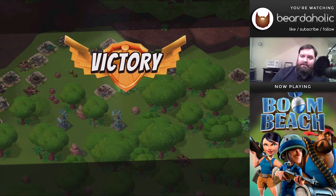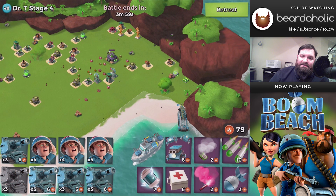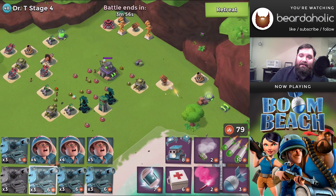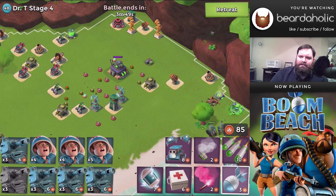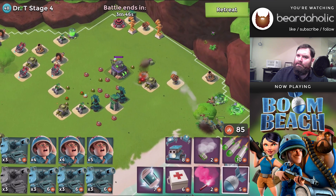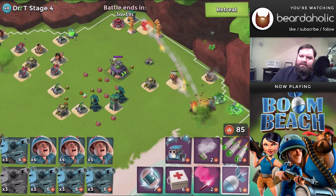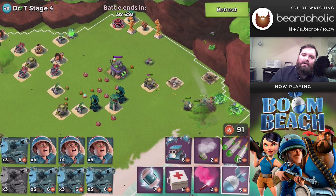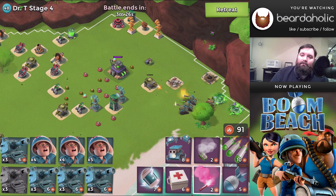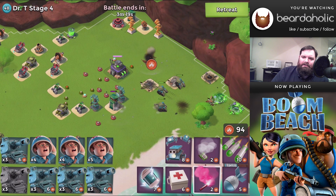Stage 4 makes up for the smaller jump in Stage 3 — it takes us all the way to 342,000 hit points on the HQ. There is a boom cannon back there but it's out of range with only 7,000 hit points. I tossed an artillery on the two mines — by all means do a barrage to weaken the machine gun. I just didn't want to wipe the machine gun out with my barrage; I wanted to take it out with my actual troops.